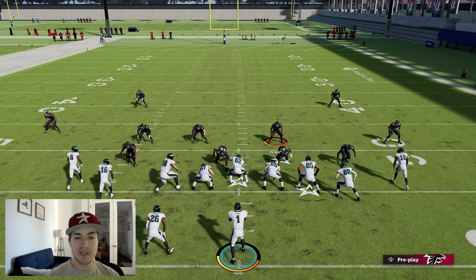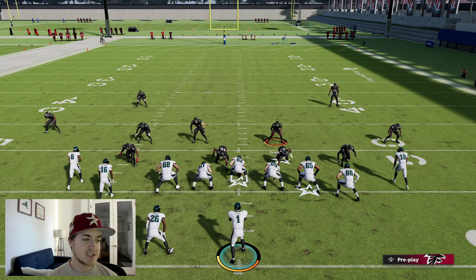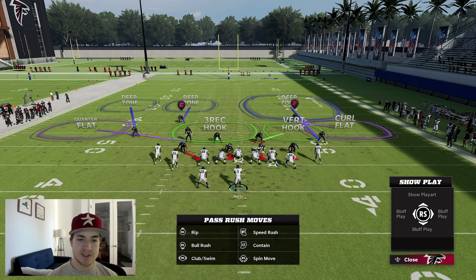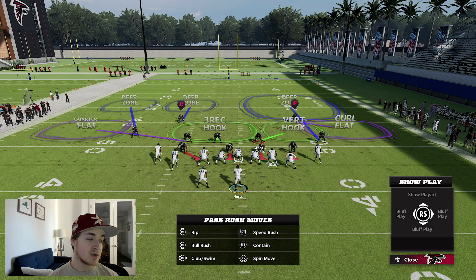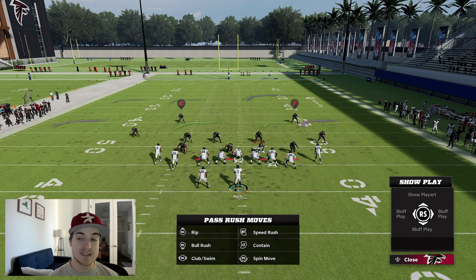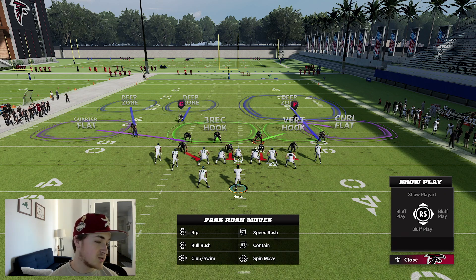Let's first explain why we would want to run something like a cover 6 invert. The biggest reason is just to mix things up. When you're dealing with match on defense, you have to be very careful and watch each defense very closely. Mixing up a few zones here and there will definitely confuse the offensive player. Switching through all of these schemes and plays that I've talked about will definitely be beneficial for you guys.